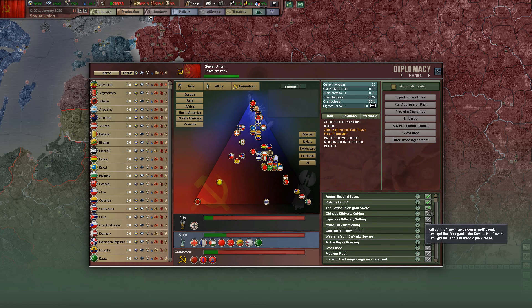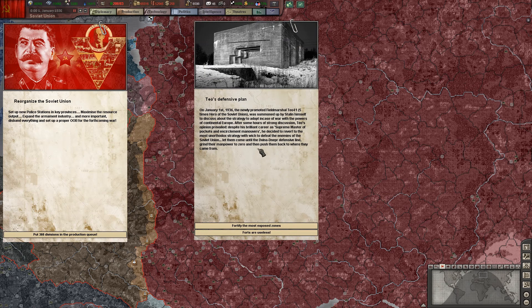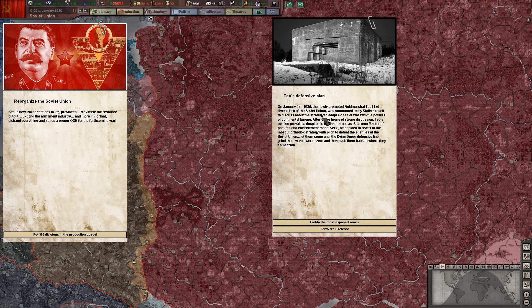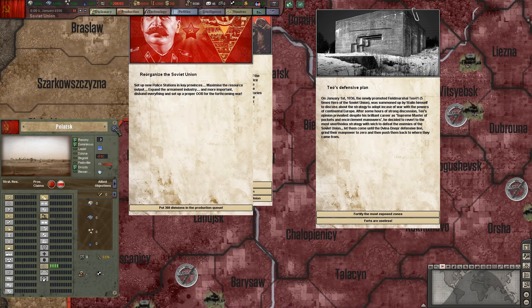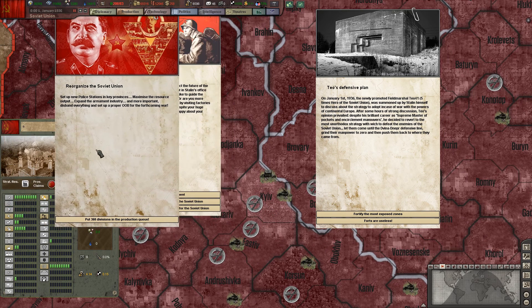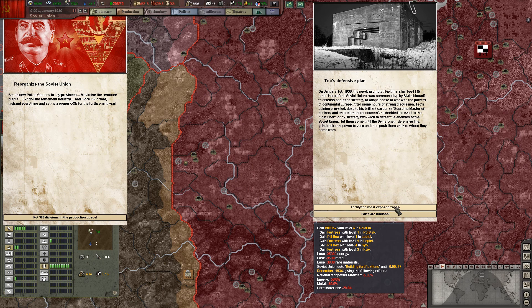This is my custom decision. Teo 41, Teo's defensive plan. On January the 1st, 1936, the newly promoted field marshal Teo 41, five times zero of the Soviet Union, was summoned by Stalin himself to discuss the strategy to adopt in case of war with the powers of continental Europe. What I wanted to do here was to fortify these two provinces of Poland, because they are flat plains — they will invite tanks to blitz here. And also the key province of Kyiv, because I will not abandon the Ukrainian capital to the Axis troops. I will gain some instant fortifications at a heavy price, as you can see.